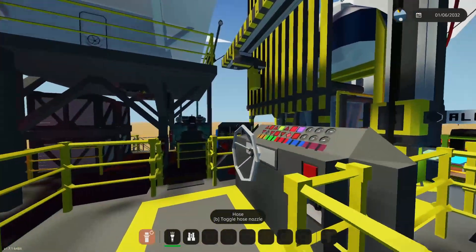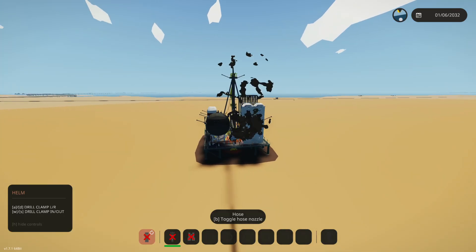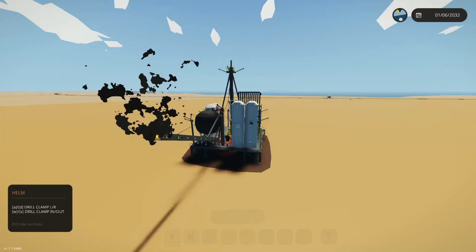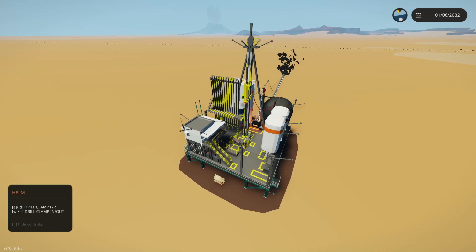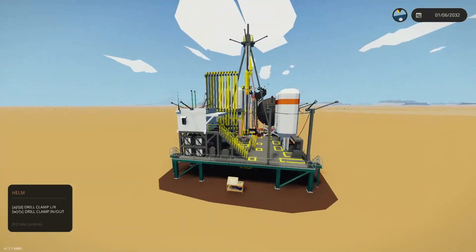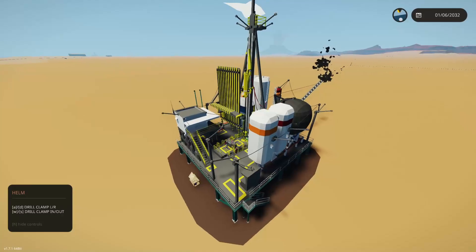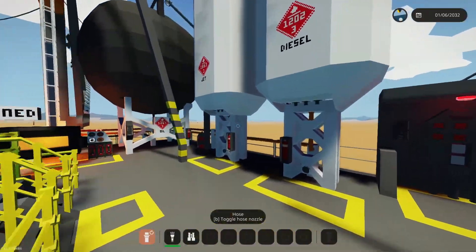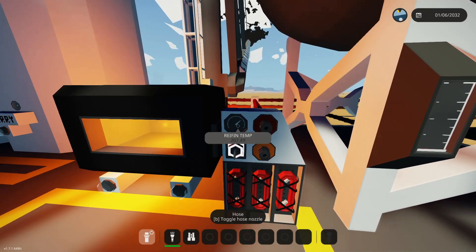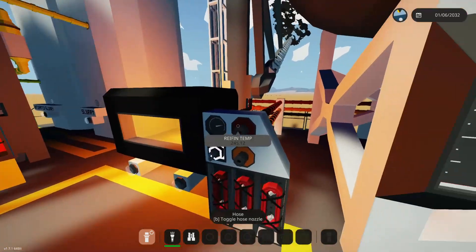I've got some ropes going around too - you can see they look like power lines, just some detail work to kind of enjoy the build. We are at 200 and climbing, which is pretty good. We are still making tons of oil. As soon as this hits 300, we'll come over and check our tanks - we should be making jet fuel and diesel.